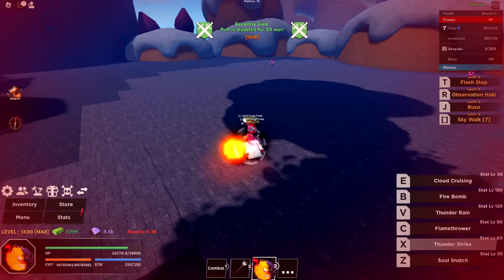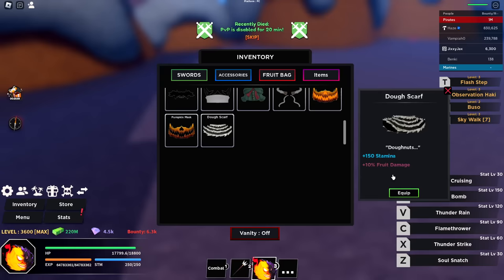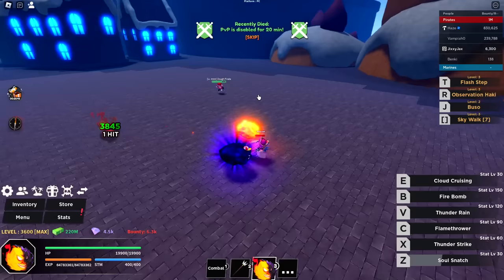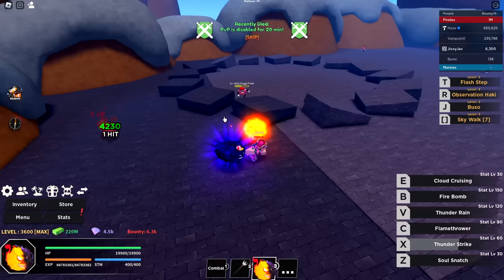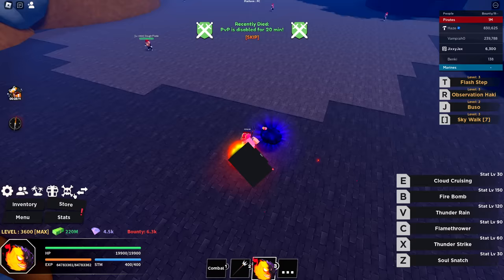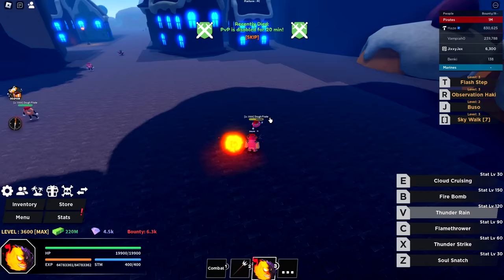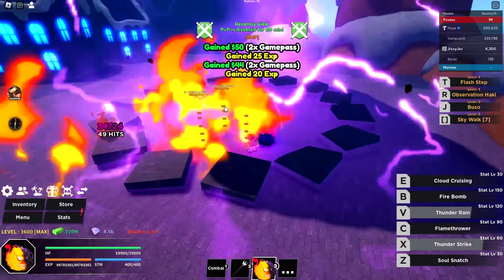Then we have Thunder Strike — 7,600 damage over two hits. With max gear and Dragon Horde, Z does 3,800 damage and it's instant. Thunder Strike does 4,230. Then for the C ability, we have Flamethrower — that's pretty good, and it appears to stun enemies. The entire Flamethrower does 8,000 damage total. Then Thunder Rain has another 8,000 damage with a really wide AOE. Very good abilities — everything's really fast.